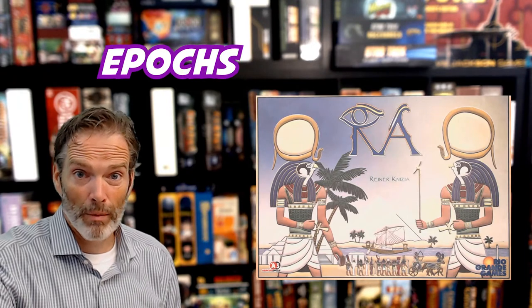A game of Ra takes place over three different epics, which represent eras in Egyptian history. On your turn, a player is either going to play a tile to the auction board, invoke Ra to start an auction, or play a god tile to take any one tile from the auction board to their play area. Let's take a look at all the components and then talk about what a round looks like and what winning looks like.